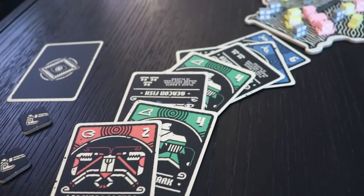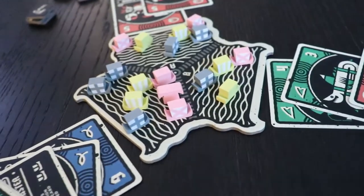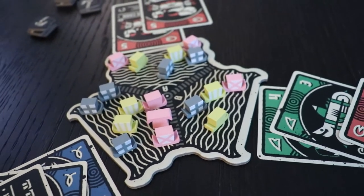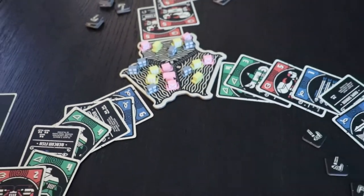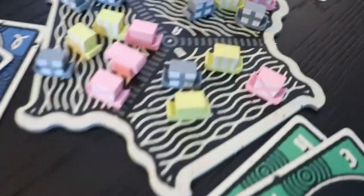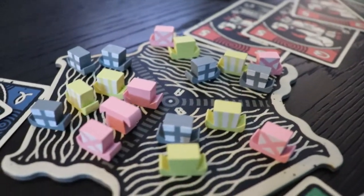What we're looking at here is an endgame condition for three players. A lot of cards are out, all the boats are out, and one by one you're going to resolve the different areas based on control. Starting with the area closest to me, in this situation the yellow ship has majority control, so they are going to select first.